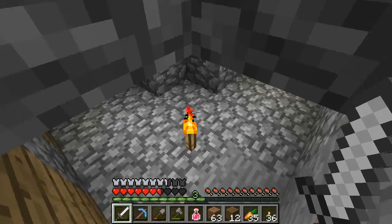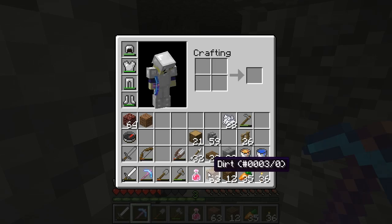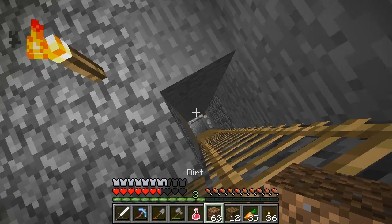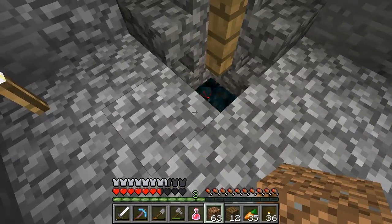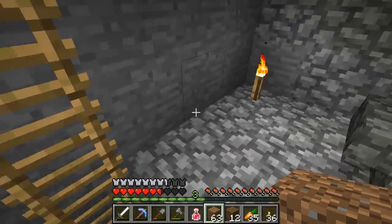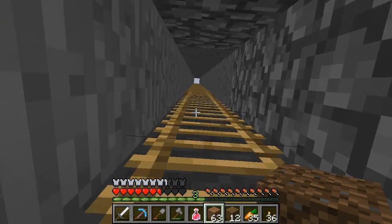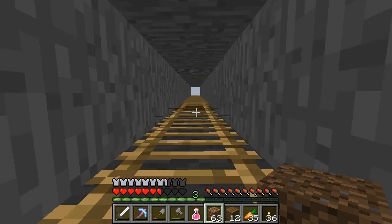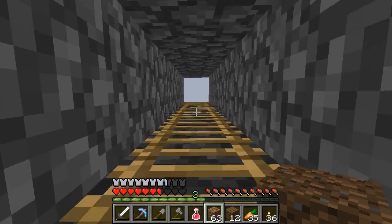I'll show you real quick what it is — it's just a cave spider spawner, and then they just drop down and collect right here. This is not a very good collection point though, I need to redesign that a bit. I've managed to use it to do one level 30 enchant so far and I got Fortune 2 again, which sucks. I need to combine my two Fortune 2s to get Fortune 3.